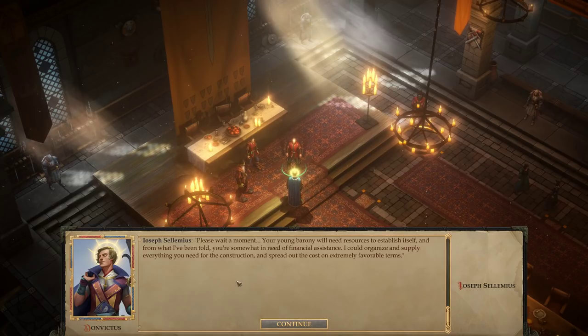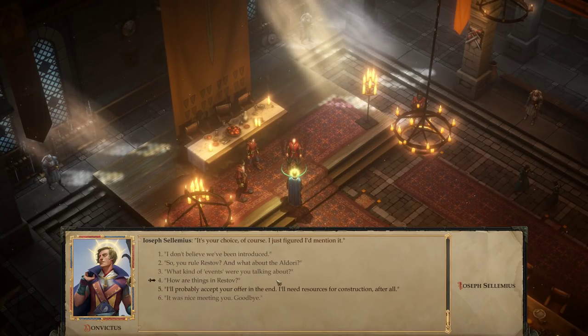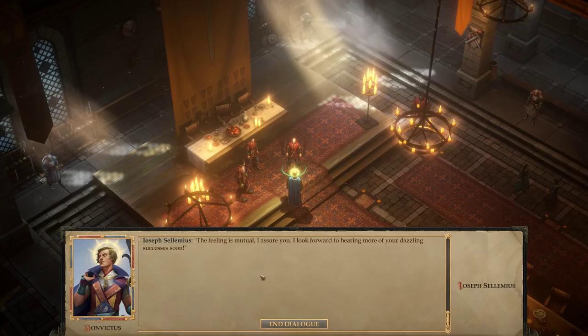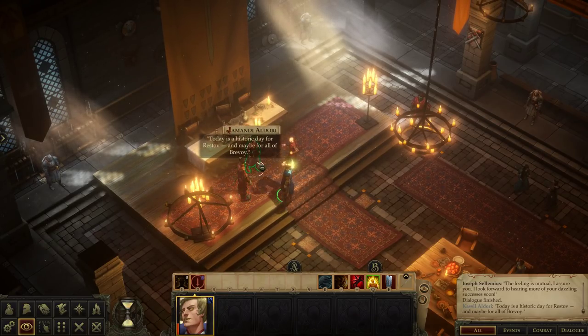'Your young barony will need resources to establish itself, and from what I've been told, you're somewhat in need of financial assistance. I could organize and supply everything you need for construction and spread out the costs on extremely favorable terms. I could immediately procure 500 cartloads of building supplies — that would give you a good start. In exchange, I would ask a small favor: you simply assume the obligation of contracting building services through Restov's Builder's Guild. Do we have a deal?' 'I'll thank you for the offer, but I can't accept.' Because I think that comes back to bite you in the butt later. 'Today is a historic day for Restov, and maybe for all of Brevoi.'